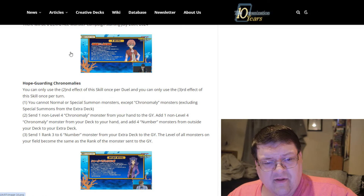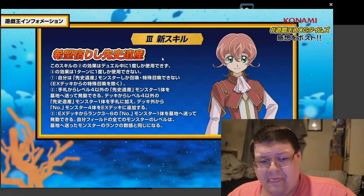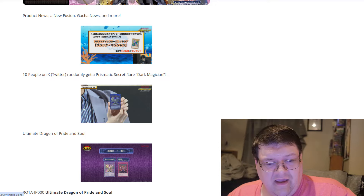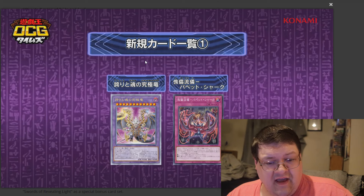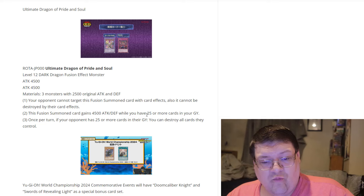Looks like some new skills — this is why they invited the Kronomaly guy; they were dropping him into Master Duel. There's a lot of talk about this and I'm wondering if we'll get the chance to see more later on. Also confirmation on the Dragon: it has 4,500 attack and 4,500 defense. Your opponent cannot target this Fusion Summon card, and its cards and effects cannot be destroyed. It gains 4,500 attack and defense while you have 25 or more cards in your graveyard.